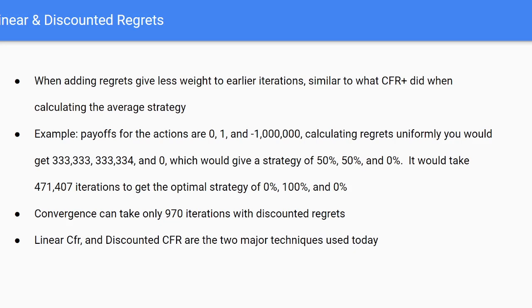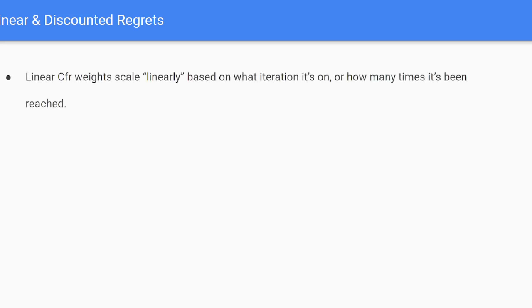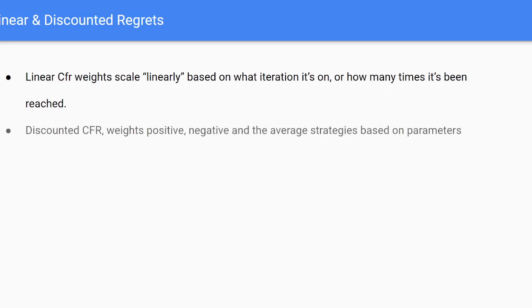There are two main techniques for doing this: the first one is linear CFR and the second one is discounted CFR. Both have their pros and cons. In linear CFR, weights are scaled linearly based on the iteration number, so the more iterations, the more impact it has on the final regret sum. In discounted CFR, weights for positive regrets, negative regrets, and the average strategy are based on their own formulas with their own parameters.